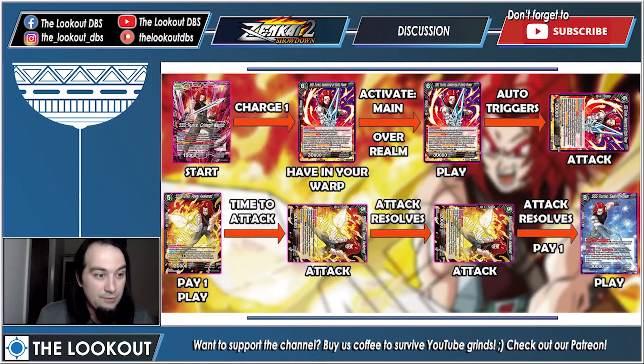Here is how you do the combo. You start your turn, charge one energy, and you need one of these Trunks in your Warp. You use his Activate Main, then Overrealm to play the new promo — auto triggers, draws two cards, you send one to the Warp. You've already used the Activate Main to discount your boss monster. You attack with the 30K guy, then pay one energy to play your boss monster from the drop — paying one instead of two because of the discount. That boss monster is a 20K dual attacker, so you attack twice, then pay one energy to send him away to play the eight-cost, which is a triple striker that warps a barrier card on entry.